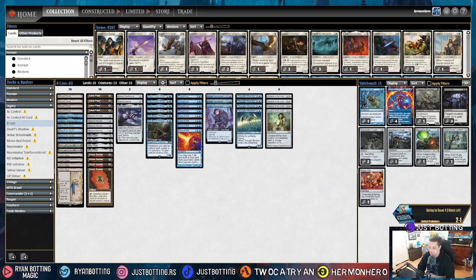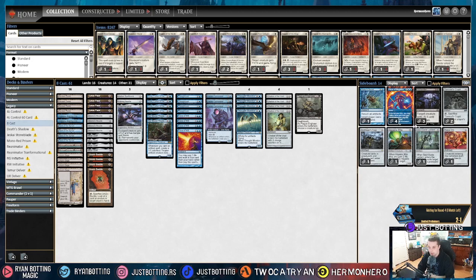The ninth most popular deck in Legacy — and the last deck we're going to talk about, since we already talked about the tenth most popular deck in Temur Delver — is Death and Taxes. Against Death and Taxes, we're going to side in Plague Engineer and three Dismember.